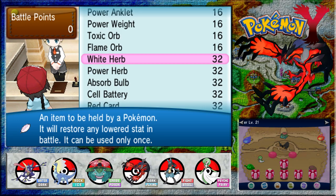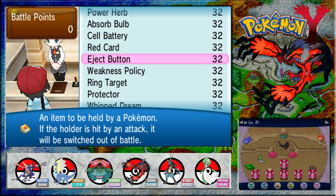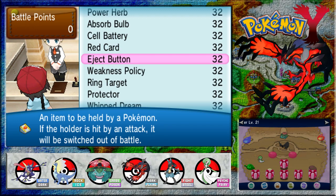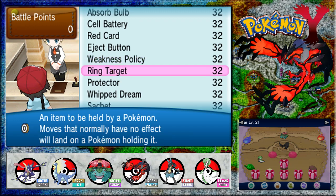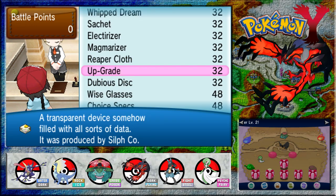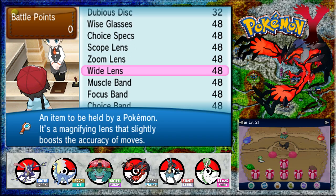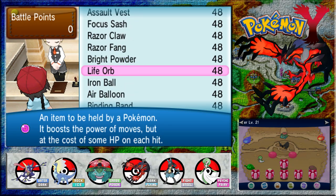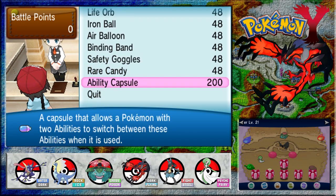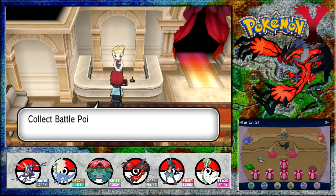It will restore any lower stat in battle, can be used only once. Special herbs. Red Card! When the holder is hit by an attack, the attacker is removed from battle. Sounds kind of cool. Lots of interesting little things here. It's loved by a certain Pokemon - the Magmarizer. Upgrade, produced by Silph Co. These seem to be some evolution-y kind of things as well. Ability Capsule - a capsule that allows a Pokemon with two abilities to switch between those abilities when used.